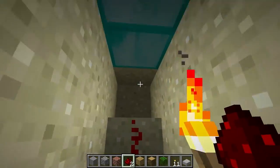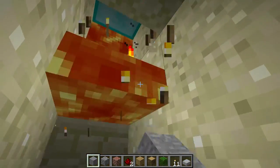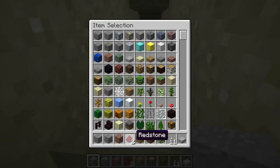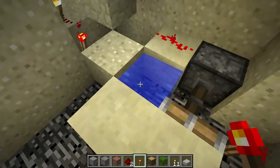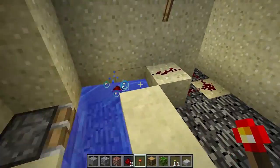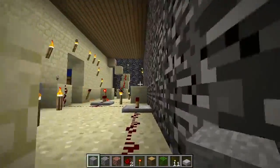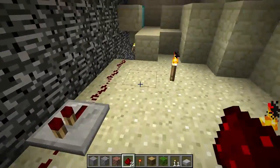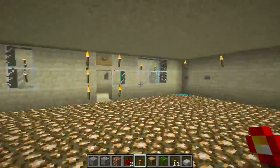This used to be connected to a pressure plate — it's in lava now so it doesn't work. What would happen is: if that was powered by a pressure plate, this piston would pull in causing water to flow, breaking that torch, turning off that wire, and you can hear the alarm sounding. The light turned on as well. Let me just disable that so it doesn't annoy you.